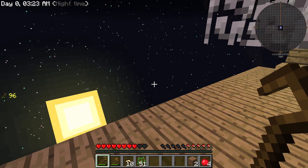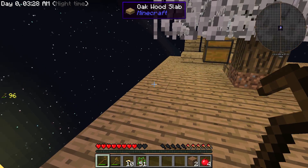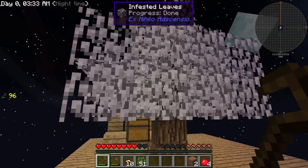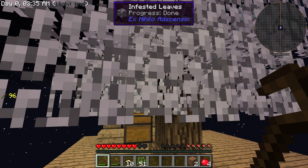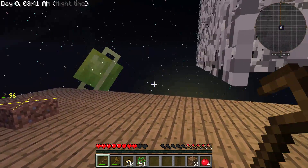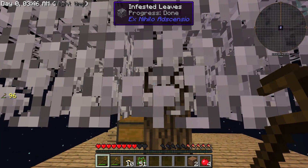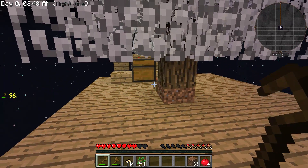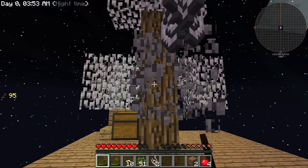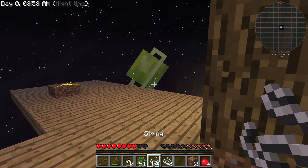Alright, and we're back. It is still, I'm pretty sure, the first night. So we got our silk - our infested leaves from our silkworm. And there is a vein miner, but it's not called vein miner anymore. It's Ore Excavation. I think you need the correct tool for the object, so for leaves, the crook - and it works. So yeah, we have tons of string now.